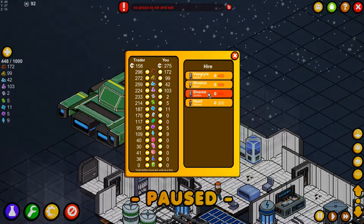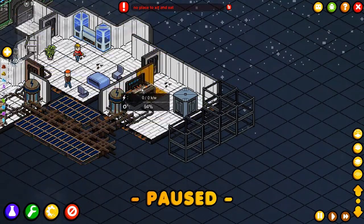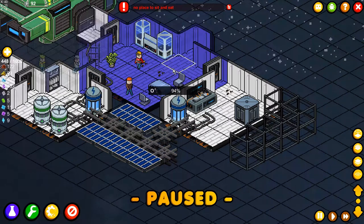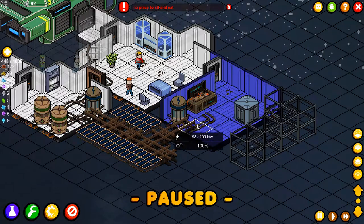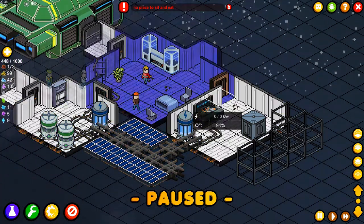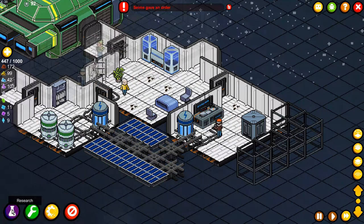I wish I could take another janitor on. I'm going to mirror this space station on this side by building another food section. That way I can do a double refining area and also more oxygen, because that's important — building an extra oxygen area. Let's speed it up a little bit and keep an eye on the oxygen, because that's going to be a problem.